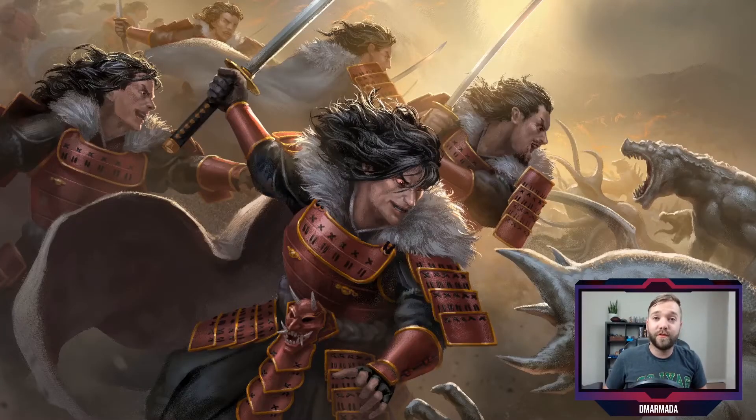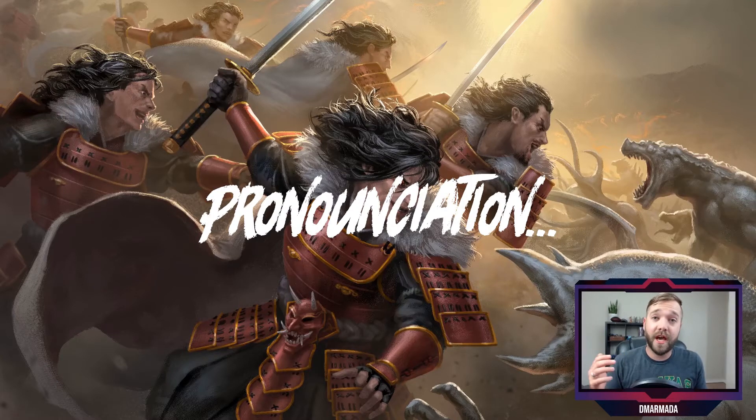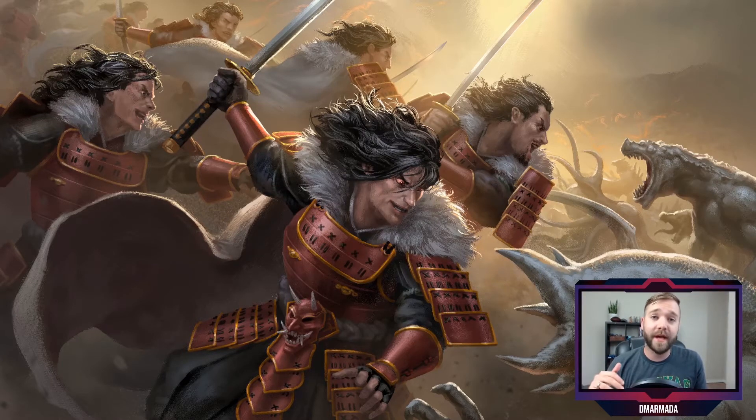Crucible of War spoiler season is officially here and we have our second spoiler of the set. This spoiler was posted by Winway Logan Xie, who's the admin of the Flesh and Blood fan page on Facebook. If you're not part of that fan page, you should really check it out — tons of good conversations on it. He posted this one up about 20 minutes ago, so let's talk about this card: this is Coax a Commotion.